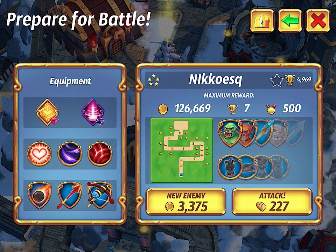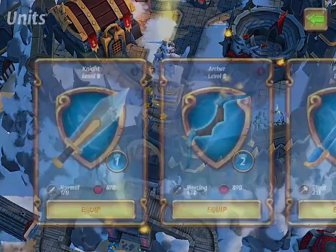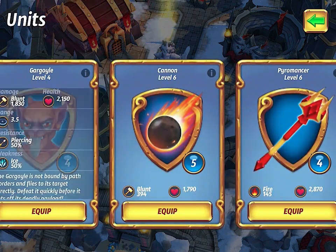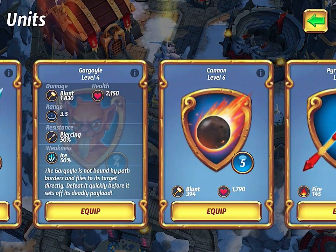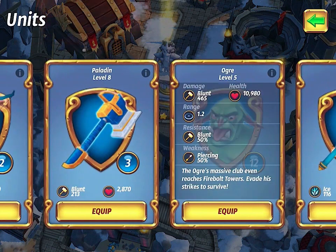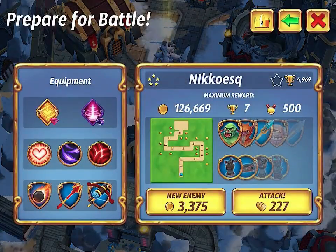As far as the gargoyles are concerned, bringing in Frosters would be ideal since gargoyles have a susceptibility to frost — a 50% weakness, as you can see right here. R-Blasters do not do well against gargoyles because they have a 50% resistance to piercing. Ogres, just as a refresher, have a 50% weakness to piercing but are resistant to blunt damage. Blade Storm and Sword Rain do really well against ogres on the spell side.